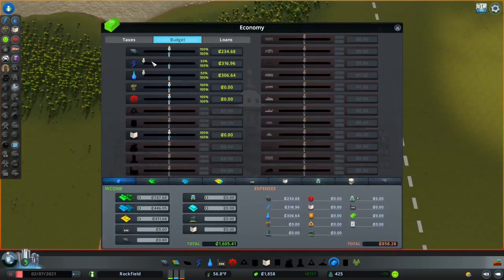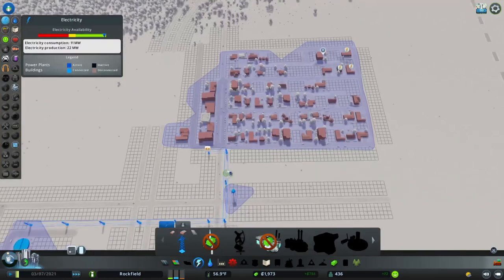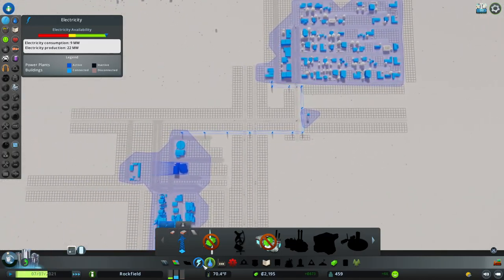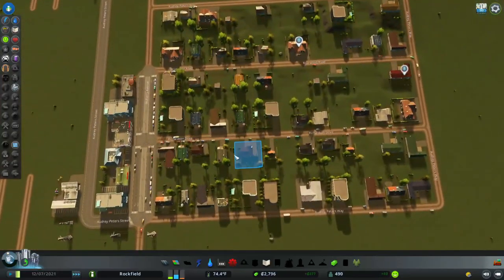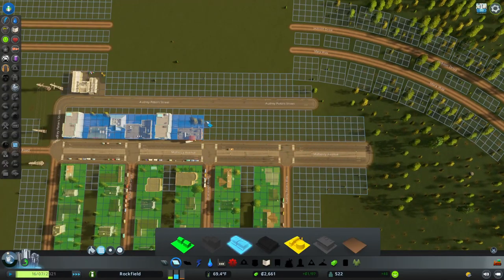That leaves us just enough money to build our first recycling center — it is covered by water, which is good. We should increase our budget for electricity a little bit and also use the opportunity to raise taxes a little bit to 12 percent. People will not get upset at 12 percent and will still be happy to come to your city. Dirt roads are completely fine in the beginning — you don't need anything more.